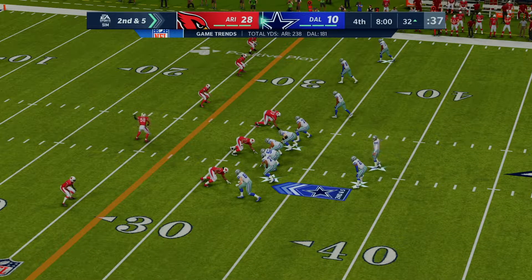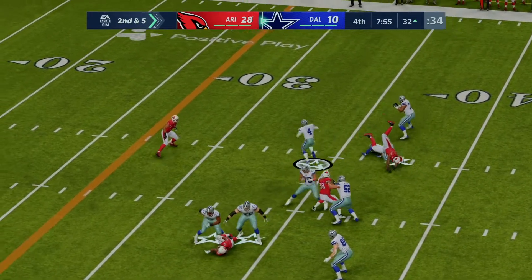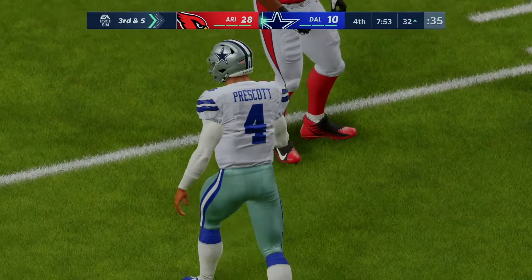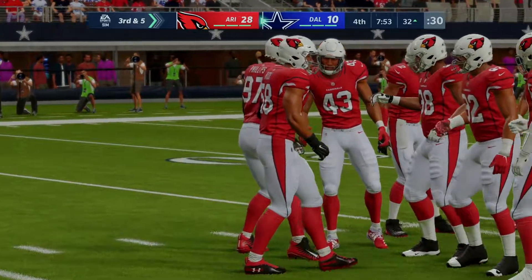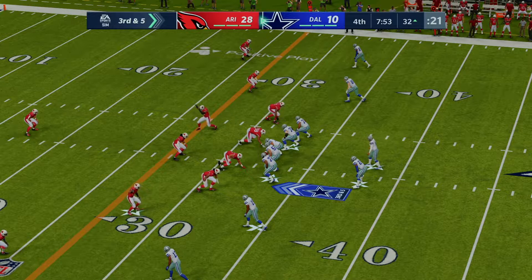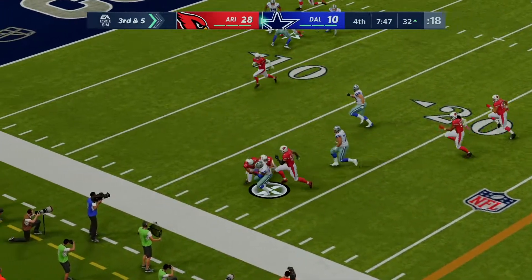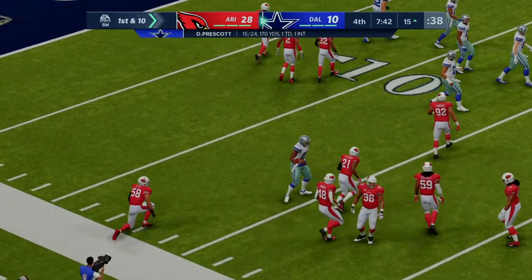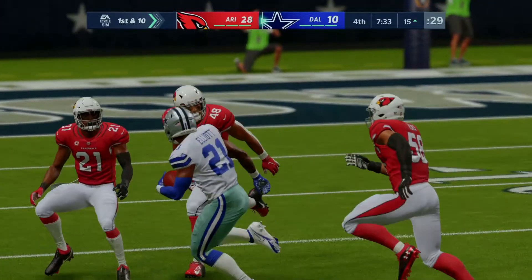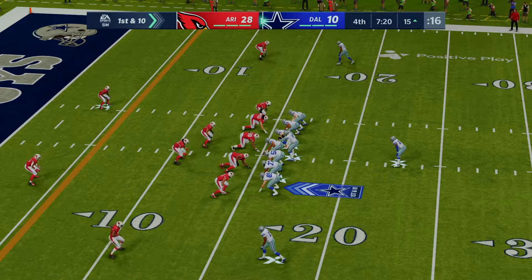Four receivers to the right side on second and five. Off play action to Elliott, Prescott lets it go for the end zone — incomplete — third down. The deep ball has been part of their game plan all afternoon but they've had trouble connecting on it. On third and five, Prescott sets up a screen to Elliott — he's got a first down and much more inside the 20, finally taken down at the 15 for 17 yards. Credit the offensive play caller for sensing the screen was available — when you're getting heavy pressure, that's when you run the screen and use the pressure against the defense.